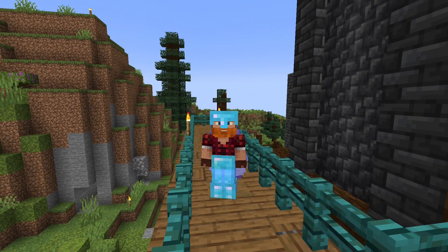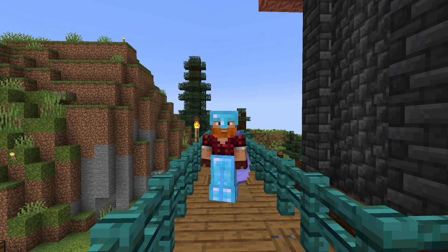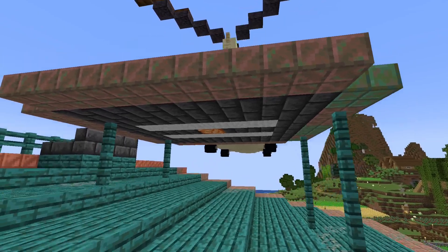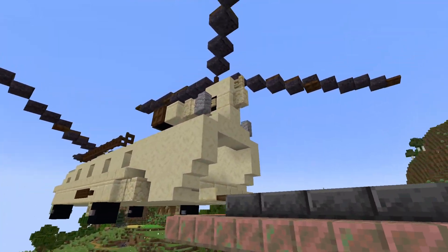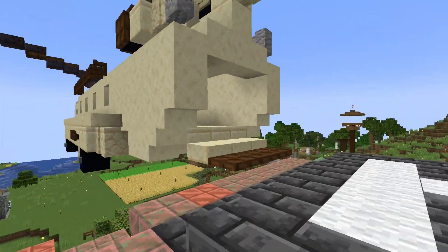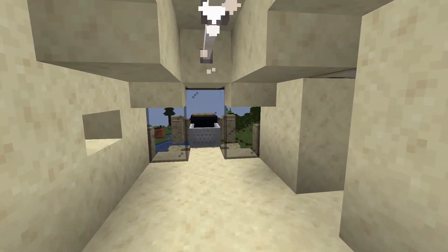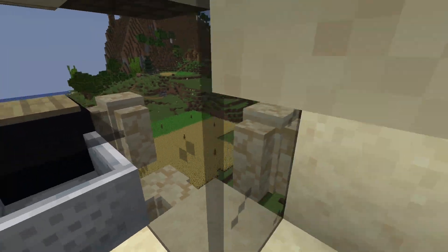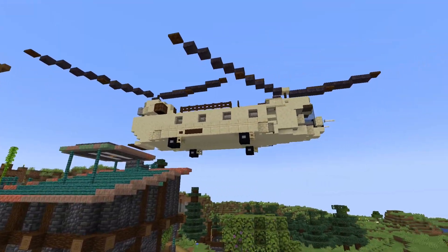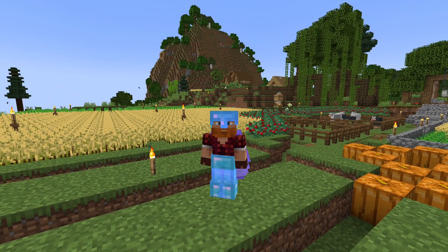Do you guys remember the helipad from the last episode? I asked Craig in that episode to build a helicopter up there, and he actually did. Let's go and check that out. There it is — wow, it's much bigger than I thought it would be. I love it. You can even go into it, and it has a pilot seat. Let's hop out and look from down here. That's so cool. Thanks, Craig — I really like it.